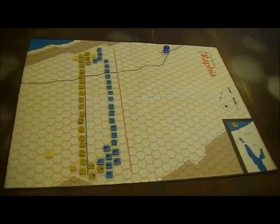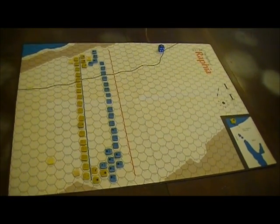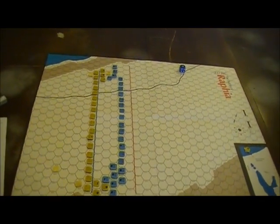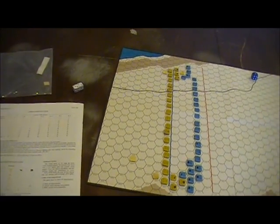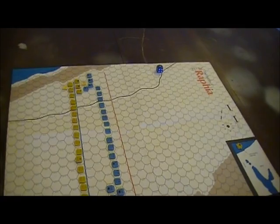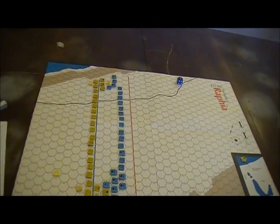It's entirely up to the attacker to make an attack. You move up, you can only attack one stack versus one stack, and you're just rolling to see if you do damage. The defender doesn't get any chance to hurt you. If you want to attack at one-to-two odds or worse, you have to make a morale check first, which means you might break trying to make that kind of last-gasp attack.